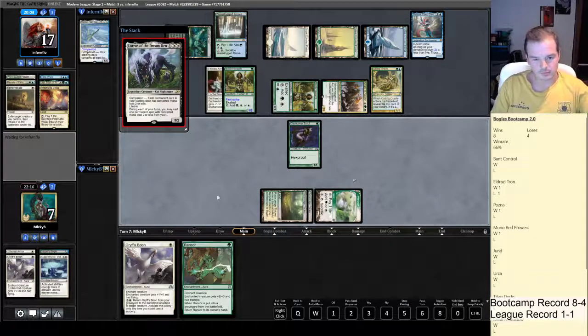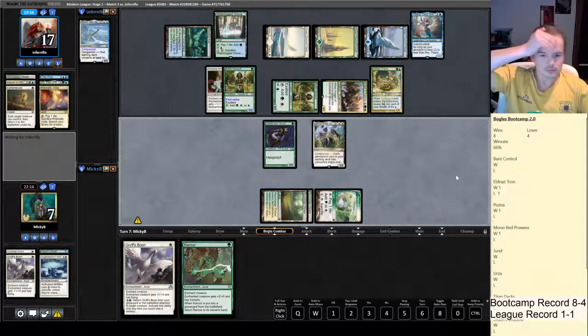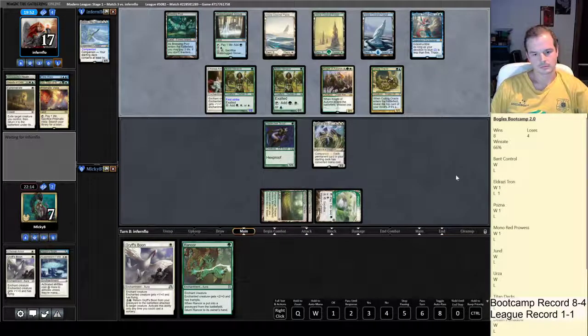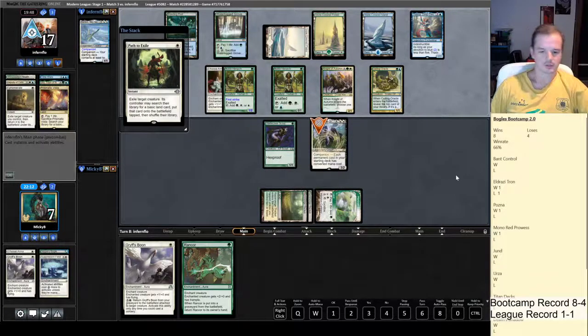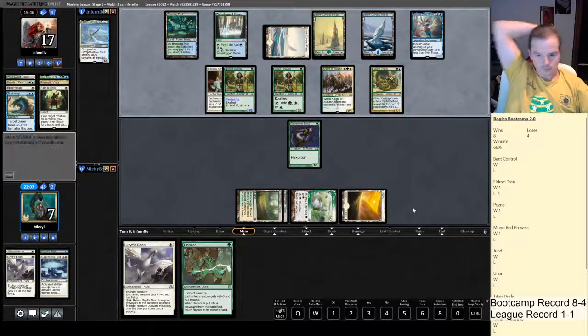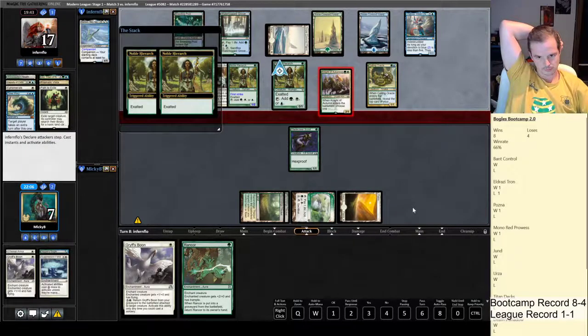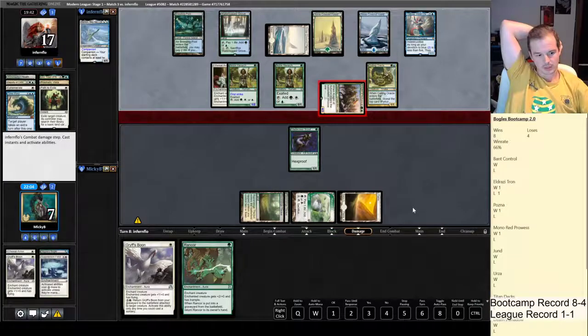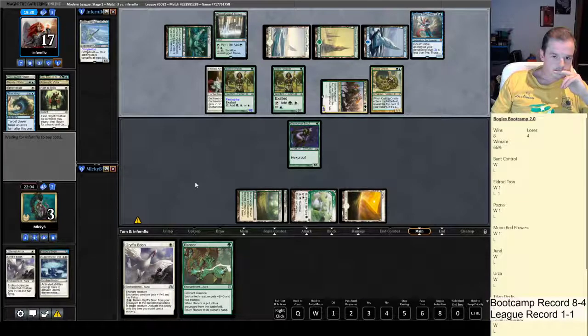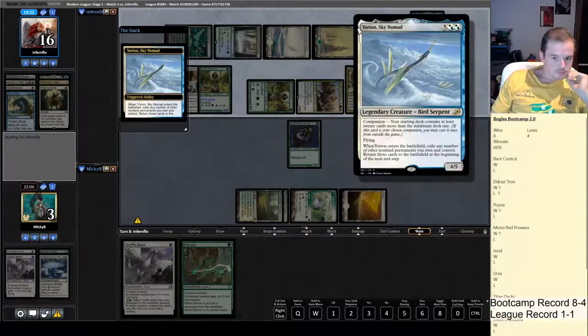Let's get out Lurrus. Hope it lives till next turn, then we can do Ethereal Armor, Rancor — a bigger attack. There's Path to Exile, so Lurrus is useless now. Pretty much need to draw Daybreak Coronet to not just be dead here.